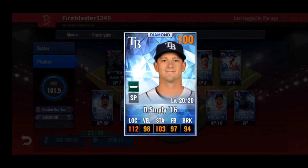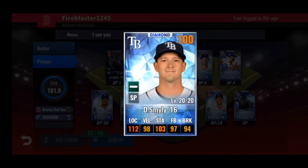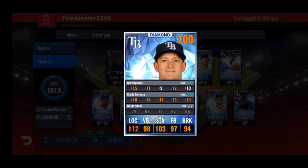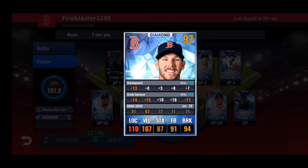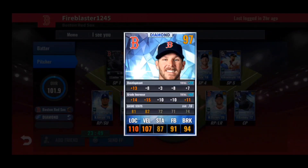Second in your rotation: Jacob deGrom 2018 — his Cy Young award year. Very nice train: 20 to location, 14 to velocity; stamina gets the third special training. A very good card. Last boss, dominant pitcher — he doesn't get the bonus but he's not a team card, so keep him as is for now and replace him with a team card when you can. Third in your rotation: Drew Smyly 2016 — a decent Tampa Bay Rays starter. Train: 15 location, 12 to fastball, 11 to velocity. Finesse pitcher, dominant pitcher, firefighter — you got a triple three set! Dominant pitcher and finesse pitcher work really well together, so you can see why you kept him.